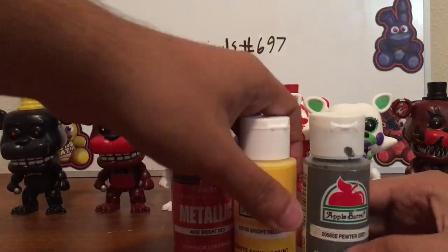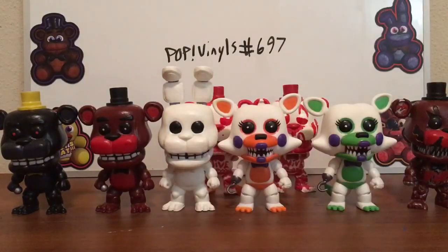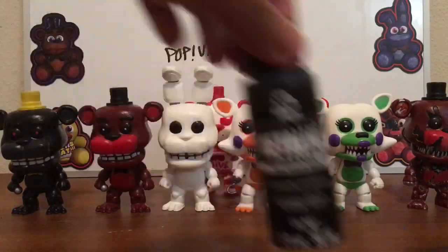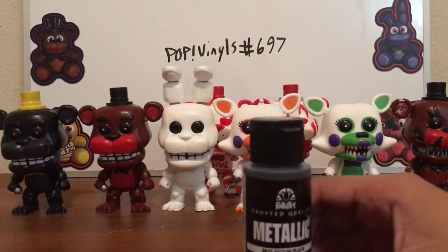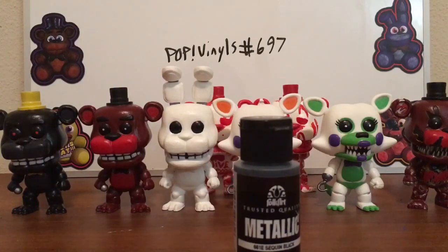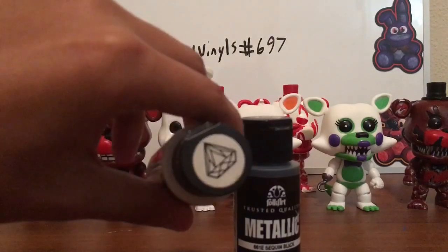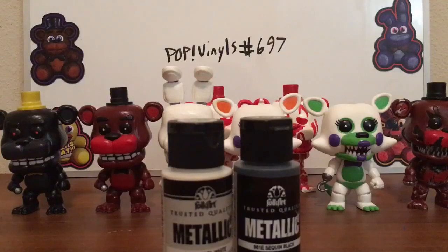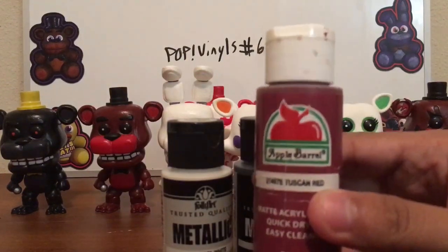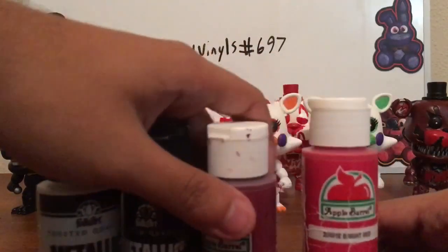For Redbear and Nightmare Redbear, I used Metallic Sequin Black for their eyes to make them look metallic, Pearl White Metallic White for the irises, Tuscan Red for both of their fur, and Bright Red for their muzzle and stomach.